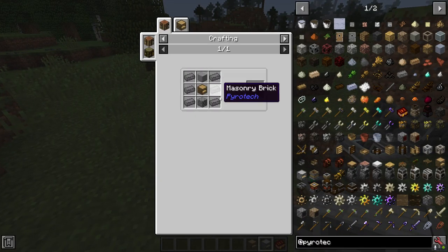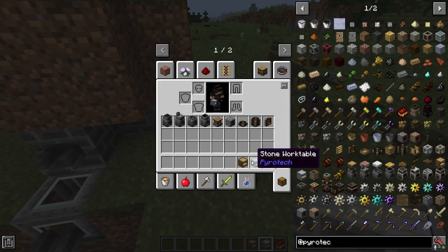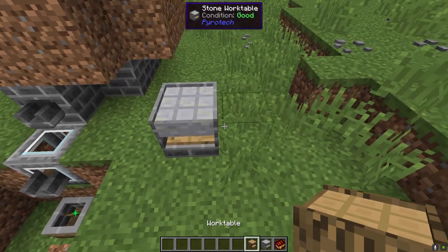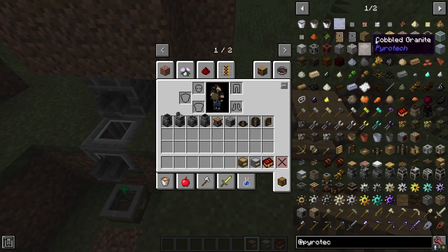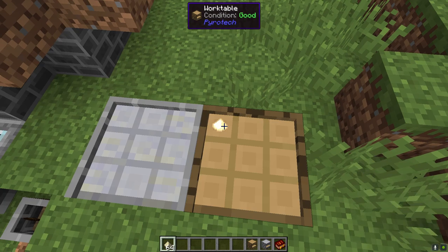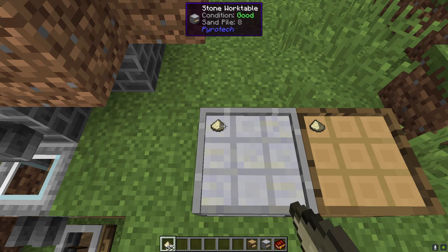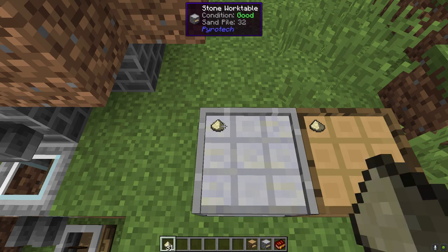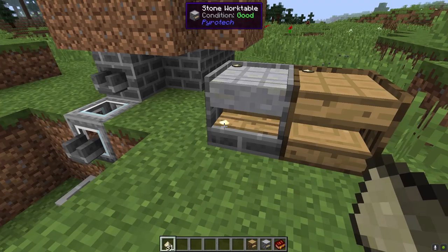Moving on — we have an upgraded stone work table worth mentioning. It requires basically masonry bricks and works pretty much identical to the standard work table in that you use a hammer to craft things. However, the stone work table lets you place up to a half-stack in a single slot, which allows you to start bulk crafting at this point.